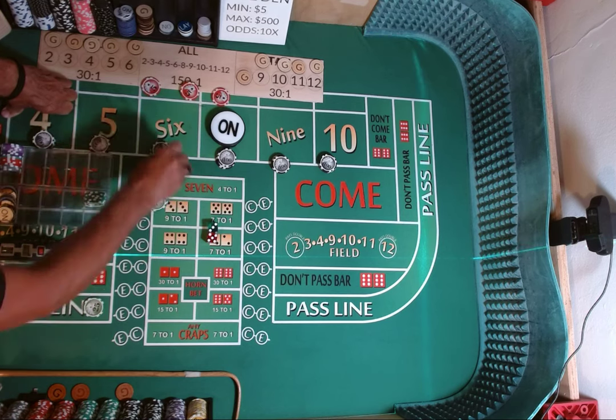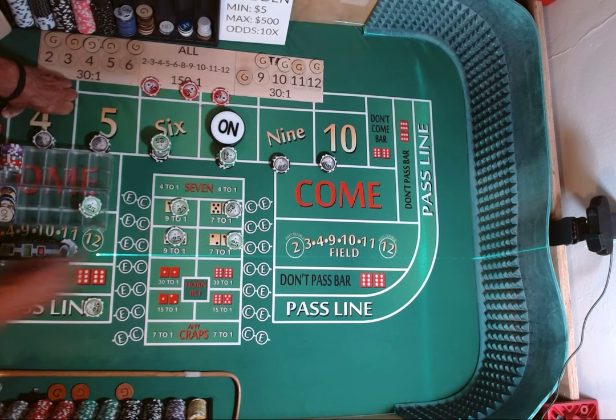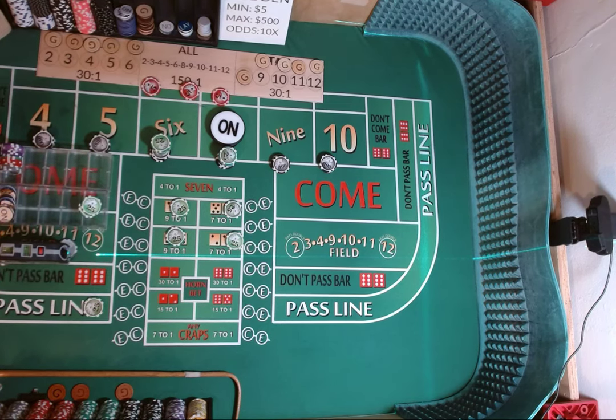We are going to put $400 each on the 4, 5, 9, and 10. $450 each on the 6 and 8. We are going to put $25 on each of the hard ways. About $50 left. Now, what would you do as far as a strategy if you had this much money out on the table? What I'm going to do is one hit, and then I'm going to pull it down and recover.